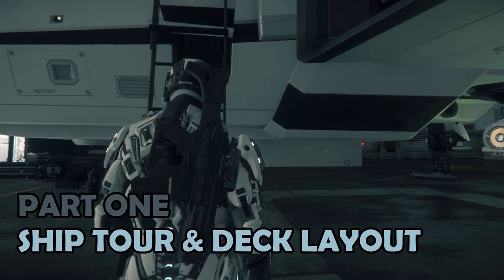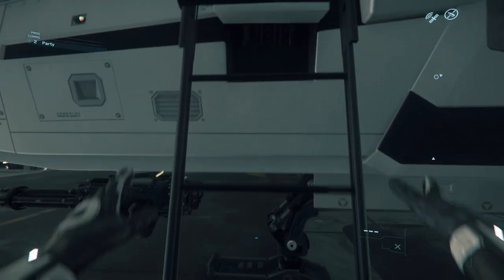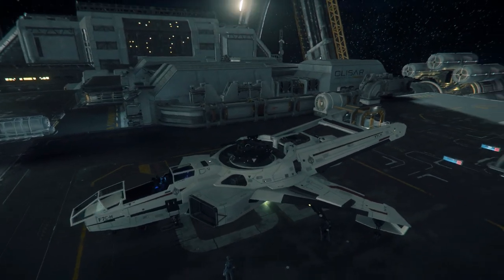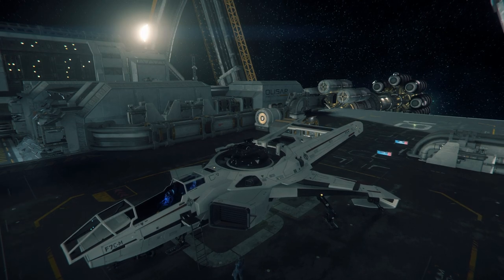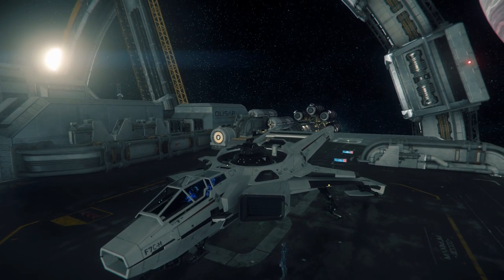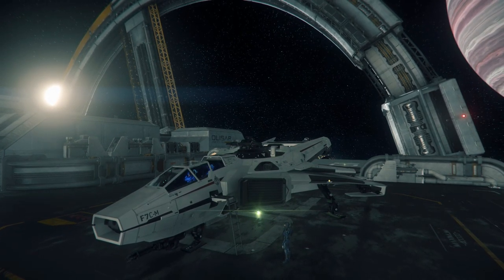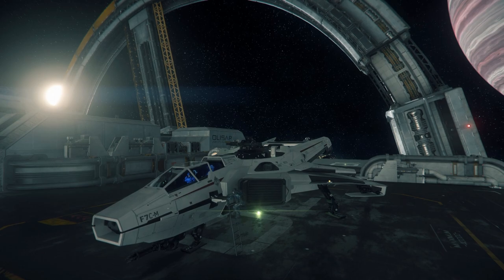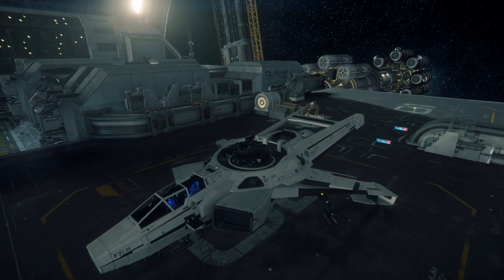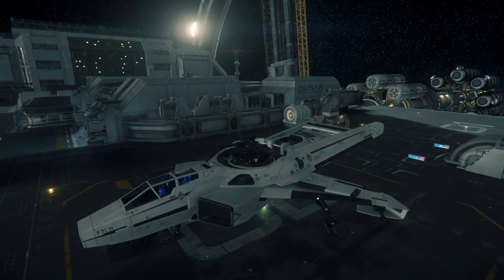Part 1 – Ship Tour and Deck Layout. This part of the review is very easy for the Super Hornet. There are no decks to talk about, just two seats: a front pilot seat and a rear co-pilot seat. Nowhere to walk about, nowhere to visit the facilities. This is a combat ship, and every inch of it is dedicated to combat. Access is via a ladder located on the left or port side of the fighter — only one person can get in at a time.